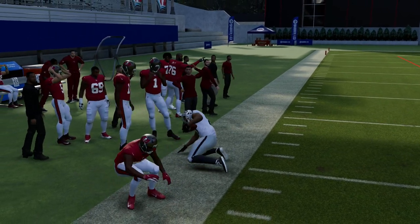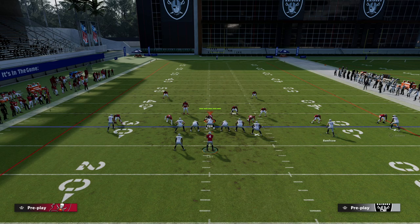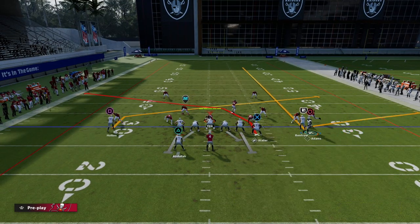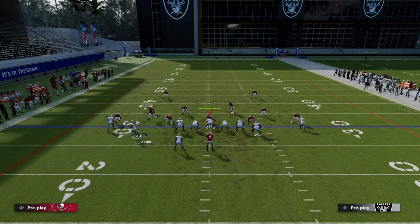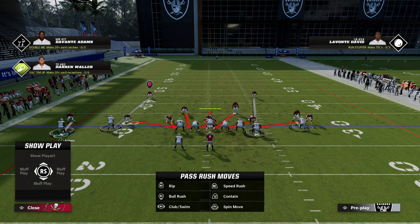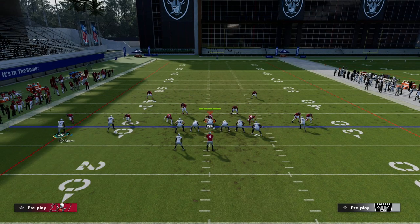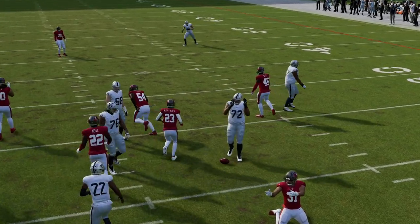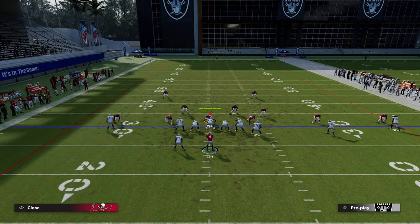Another thing we can do off of this with the U-Trips formation is slant the solo receiver. We have the slant crosser piece, and then when we motion this guy over, we're going to put him on a streak. This can mess up the entire $326. You're going to put them in a position where it's going to be hard for them to be right based off of the motion snaps. This can put them in a really bad predicament. There was my fade going over the top wide open — you can kind of freestyle to a degree out of this play.